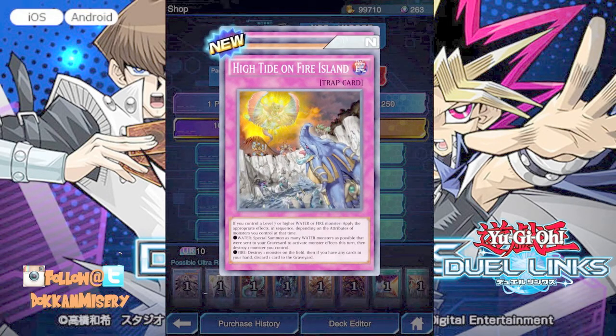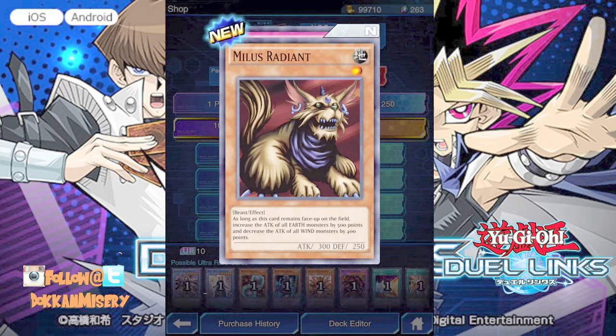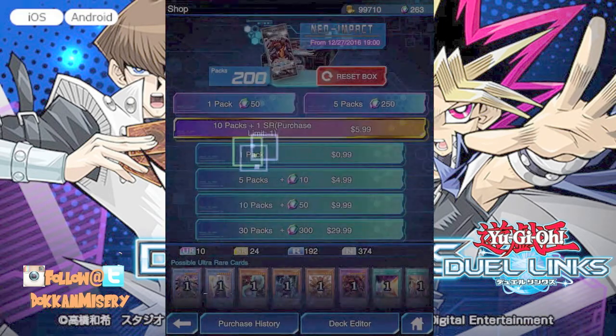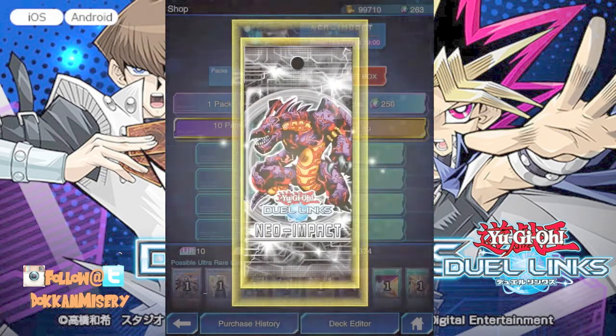High Tide on Fire Island, Milius Reading — I think I remember playing with this card, as long as this card stays on the field it can detect. He's not good but I remember seeing him back in the day. That's crazy, that's awesome. Near Wall — such a pro card.